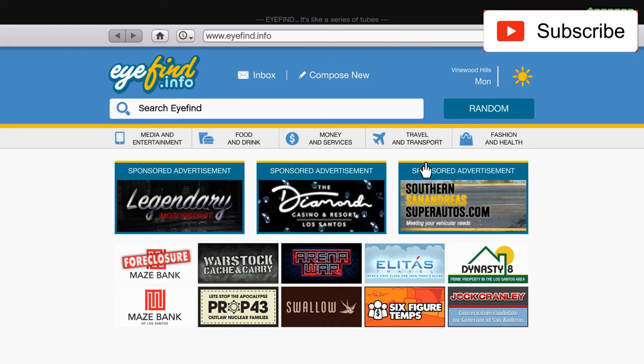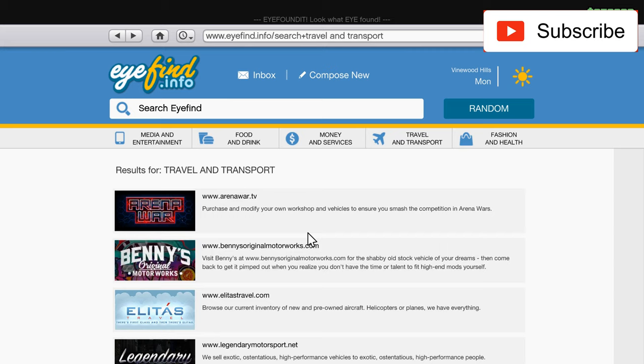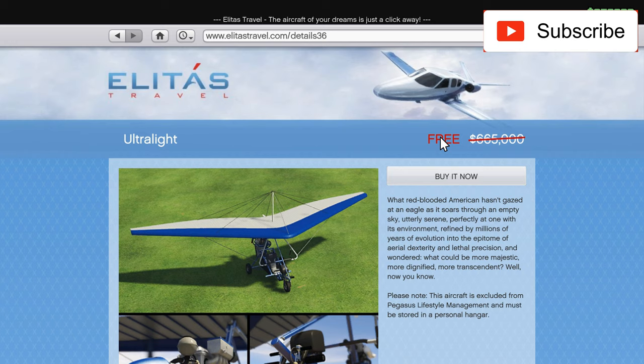Hello everyone, welcome to a special video. In this video I will show you a very nice thing that is free this week — I am talking about the ultralight. Let me show you where you can find it: you go to Travel and Transport, and after that you go to Elita's Travel where the planes are.